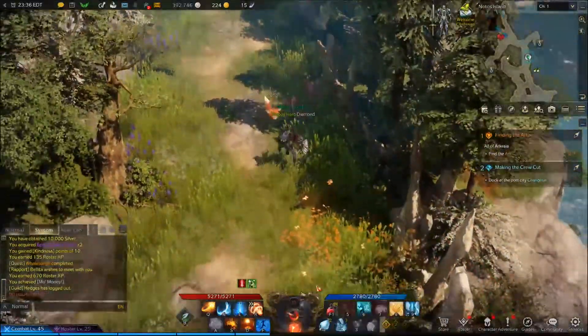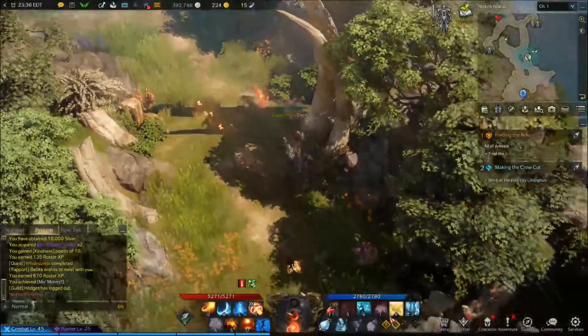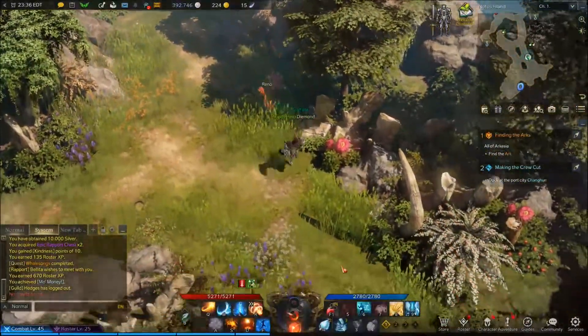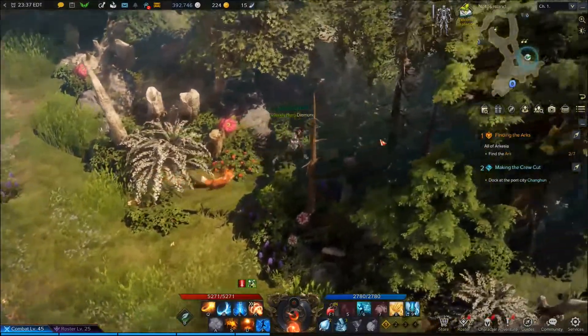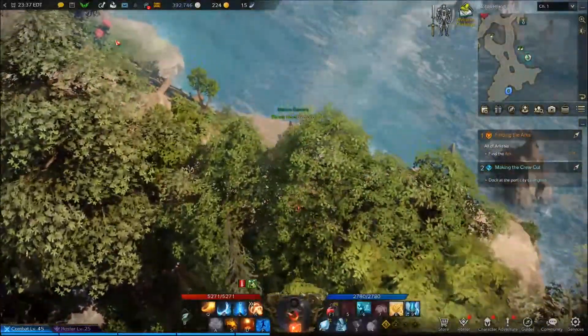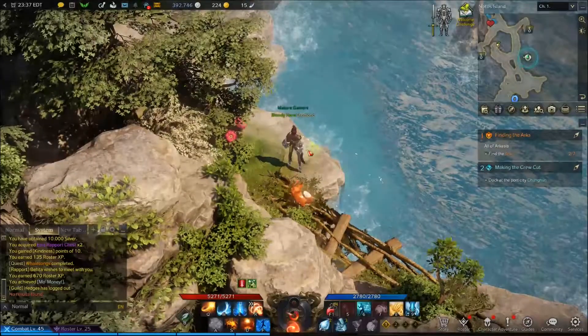When you come to the island, you're going to want to run down here and there's a little passageway. You want to look for these bones right here and then run up this way. If you're coming off the map, you need to come around. There's a little pathway there and then seed one is right here.